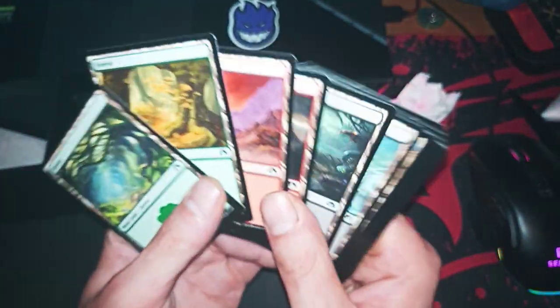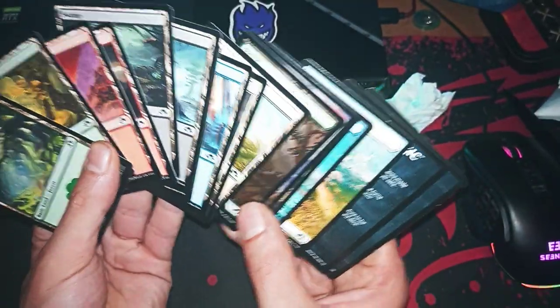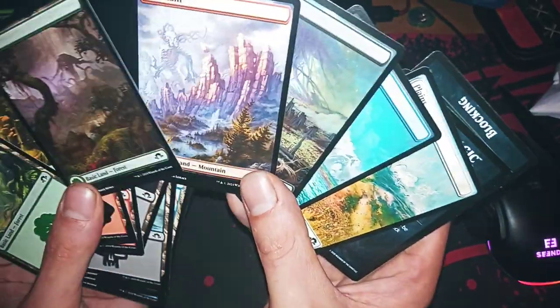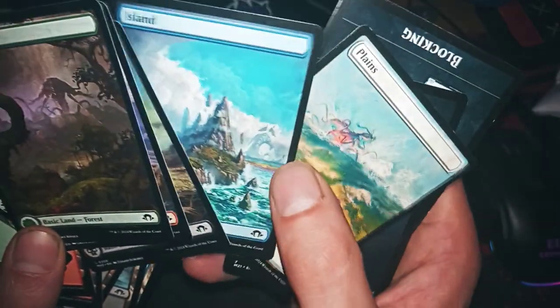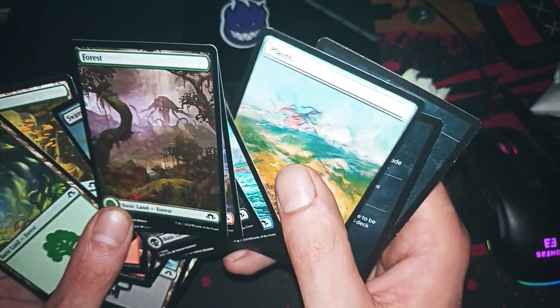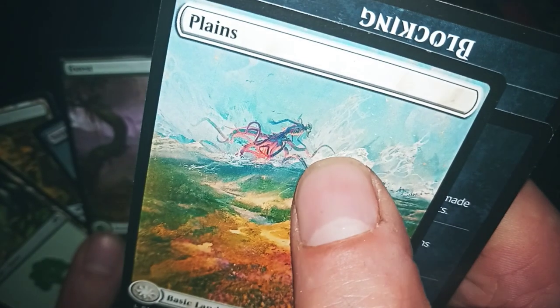So for this video that is all. There are the new lands from this expansion — we already got something broken, no good. I like this foil art with Eldrazi, I really like it, they are very nice. If I can remember which Eldrazi is which... this one is Kozilek maybe, this one Emrakul, and this one — Ulamog for sure. This one is Ulamog, my love.